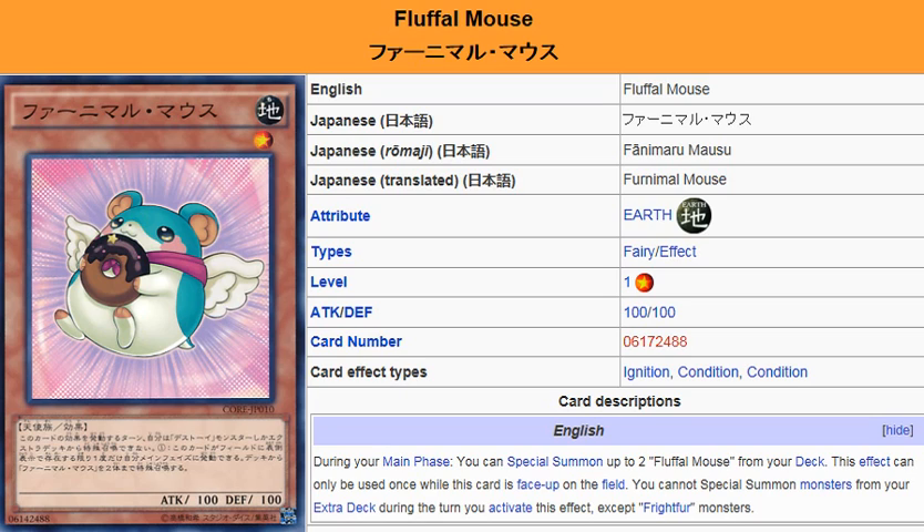During your Main Phase, you can Special Summon up to two Fluffle Mouse from your deck. This effect can only be used once while this card is face-up on the field. You cannot Special Summon monsters from your Extra Deck during the turn you activate this effect, except Frightfur monsters.